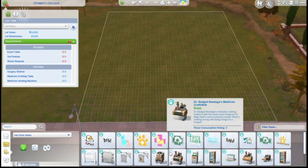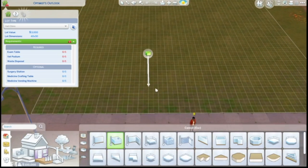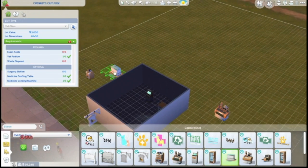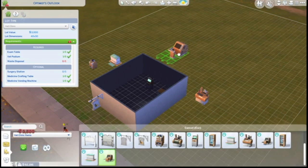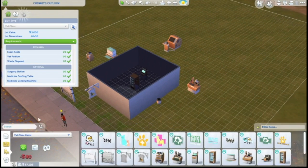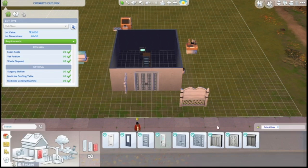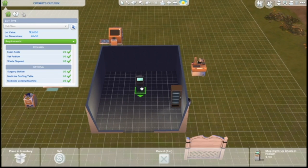We are here at the new vet clinic and we are going to start by thinking out what the floor plan is going to be. This was the hardest part because I was trying to figure out how to use all these objects and also make sure there was enough space for everything they needed. I didn't want the apartment upstairs to be super small — I'm using Octavia for a legacy challenge and I need at least two bedrooms so she can have a room for her kids in the future.